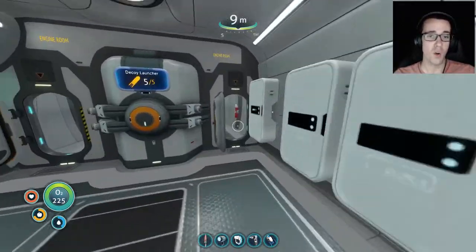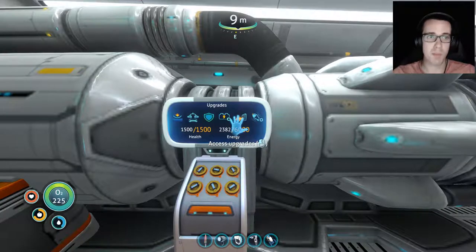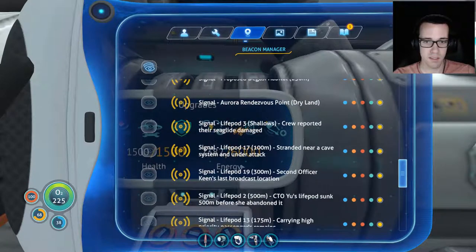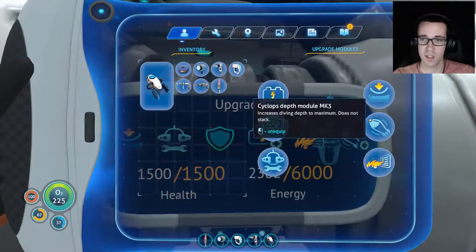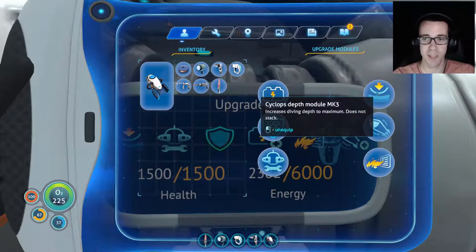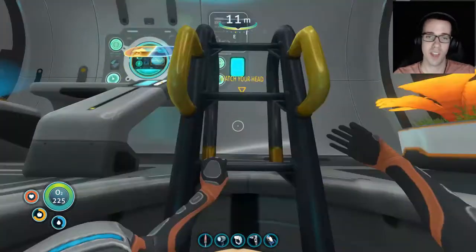One exciting thing — while I was out exploring one of the blood kelp forests where one of our beacons was, I found the Cyclops depth module mark one sitting right outside. Somehow I'd missed it completely. I'm glad I found it because now I could upgrade it to mark three, and now we can go 1700 meters deep in this thing — so much better than the measly 500 we had before.